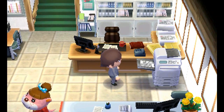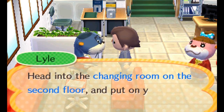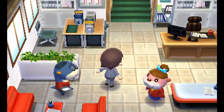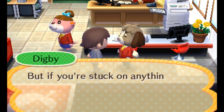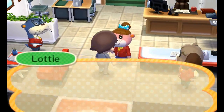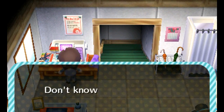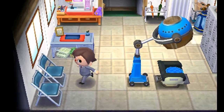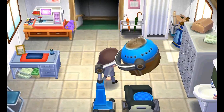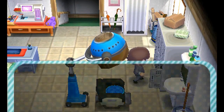We can now walk around the office and take a brief look around. There's a copy machine of some sort here. Lyle is sparing us on there. We can talk to the various staff and see what they're saying. You have to admit that hairstyle is so dapper. Digby is explaining his role - he does fieldwork apparently. There's also a hairstyle machine here, which previously appeared in Shampoodle's hairdressing plaza in Animal Crossing New Leaf.